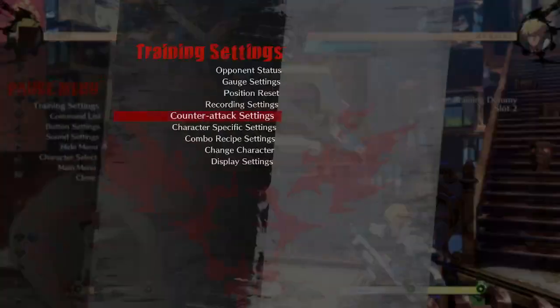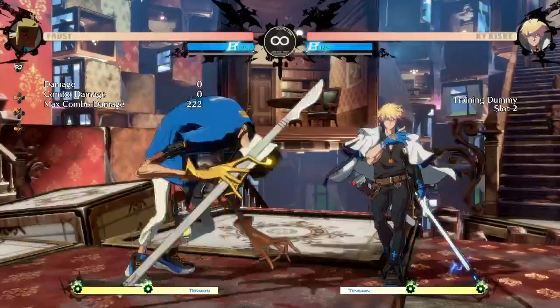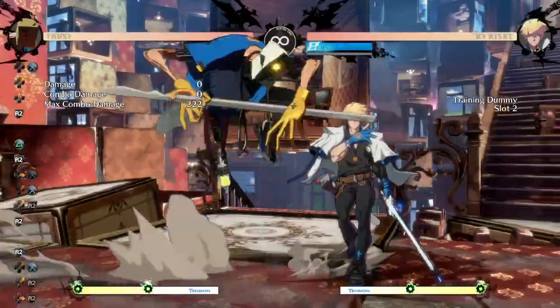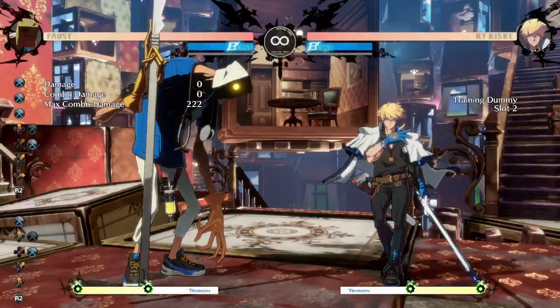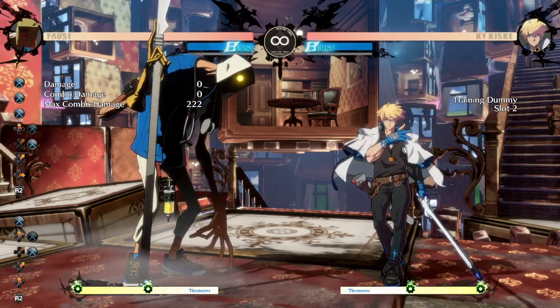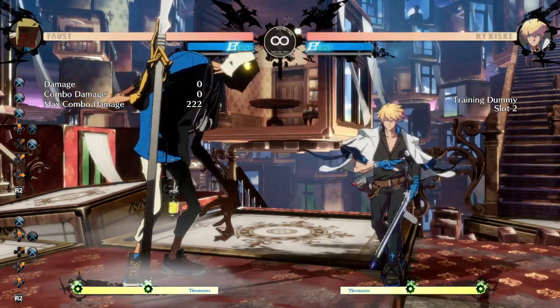Other than that, you can air dash cancel it — J.2K is air dash cancelable. Hitbox-wise I would say it's very, very nice. It kind of hits where Faust usually wants to hit but can't, which is pretty close to him. So you'll see it still hits even though buttons like J.D a lot of times will whiff there.